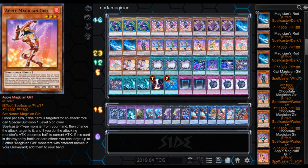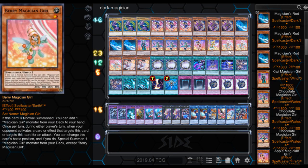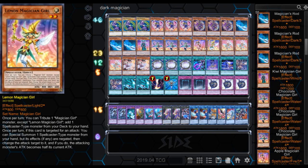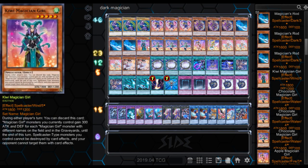And we got Apple Magician Girl. Once per turn, if this card is targeted for an attack, you can Special Summon one level 5 or lower Spellcaster-type monster from your hand, then change the attack target to it, and the attacking monster's attack becomes half its current attack. If this card is destroyed by a card effect, you can target up to three other Magician Girls with different names in your graveyard and add them to your hand — a nice recycle effect. So if you get three different Magician Girls in your graveyard, you can get them all back.